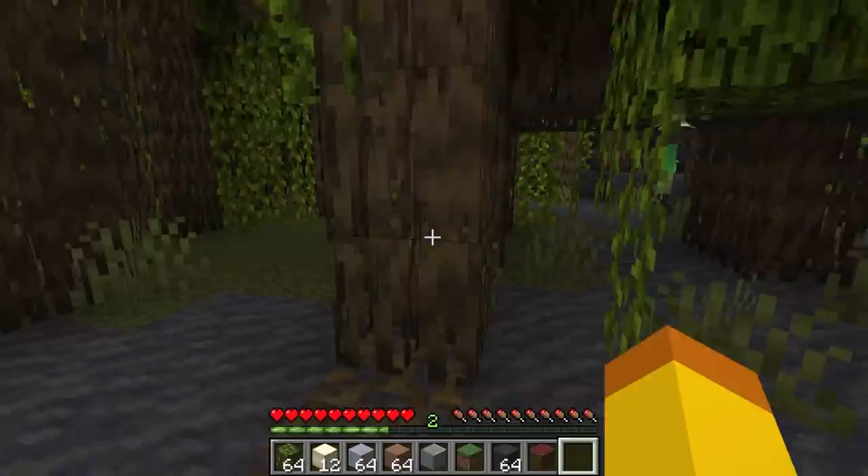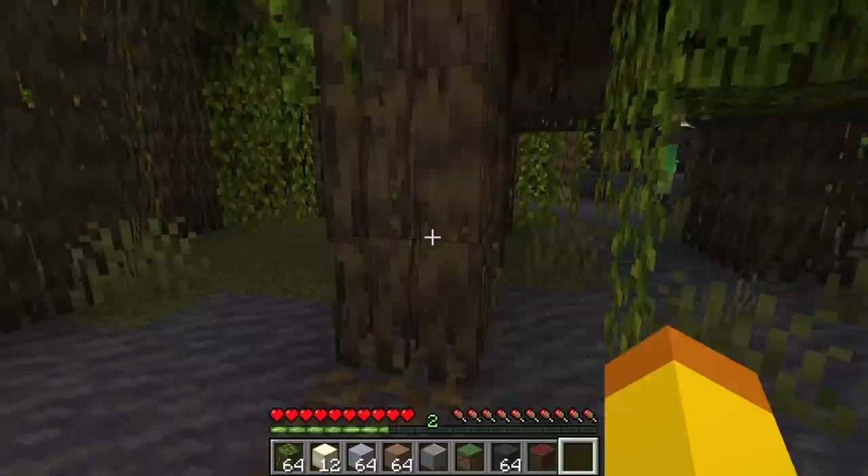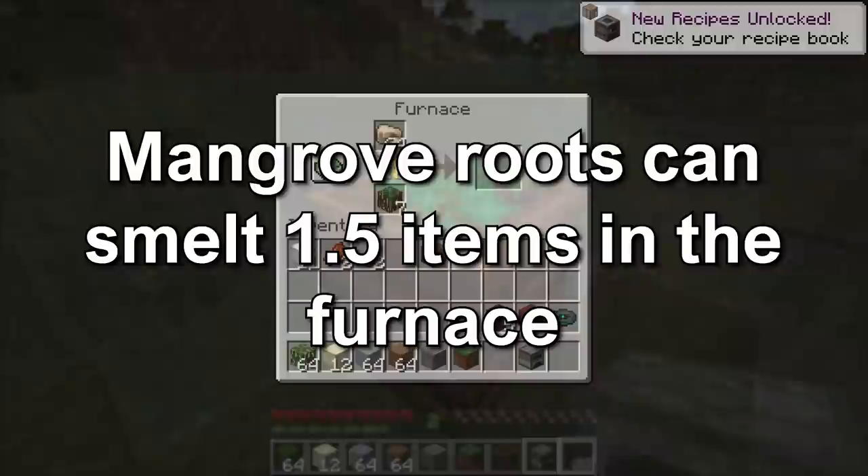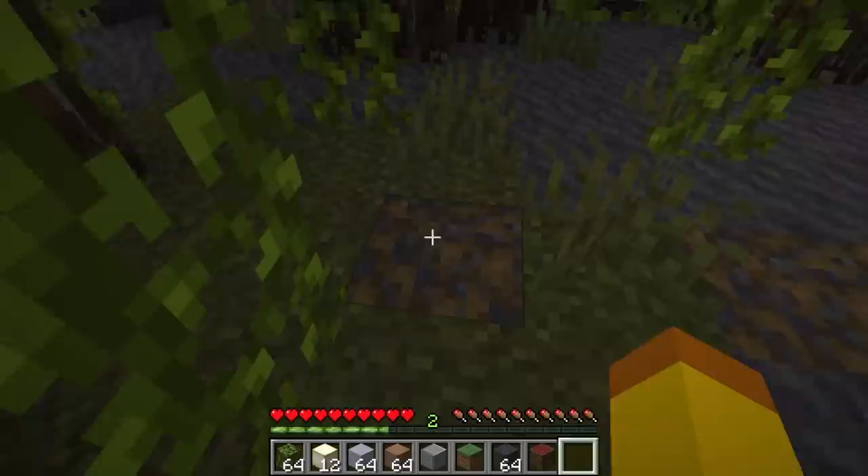The mangrove logs can be crafted into mangrove planks, mangrove wood, and mangrove versions of other wood items like the mangrove boat. The mangrove roots will drop as a block if mined by hand or tool — the axe is the quickest to use. The mangrove root can be placed in the composter with a 30% chance to increase the compost level, and it can also be put into the furnace to smelt 1.5 items.